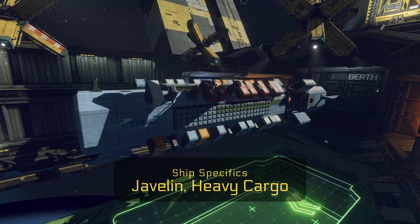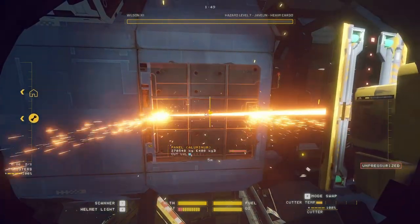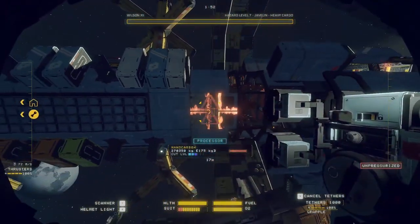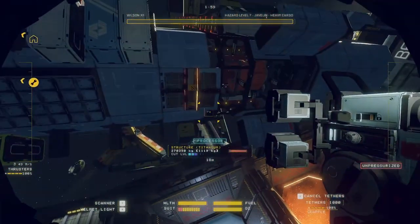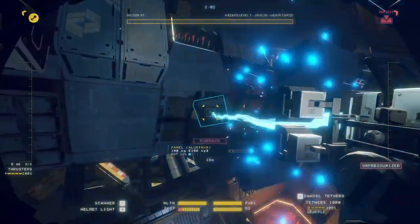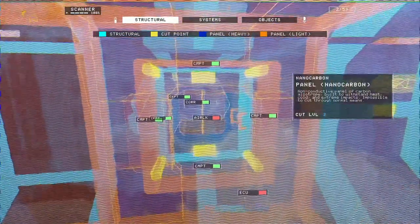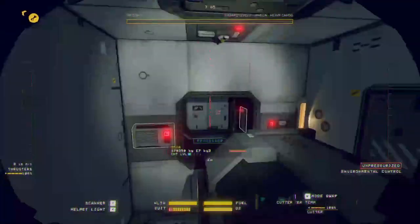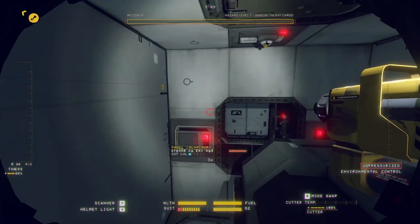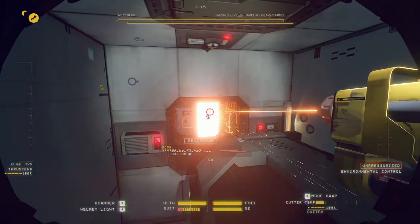Heavy cargo javelins also have a couple of specific points that require a different method. First is a double airlock section which has no entry or exit — there is a panel of aluminium on the bottom of it. If you make a cross in the centre of it, it should release enough of the aluminium to avoid any destruction. The other area could be a broken air regulator in the rearmost cockpit. The best way to deal with that is to open the airlock so it's depressurised on your side and pressurised on the other, then use your stinger to blast out the door — you'll get no destruction that way.